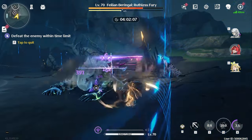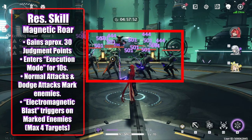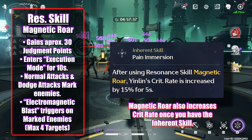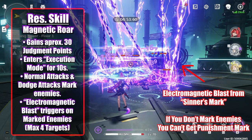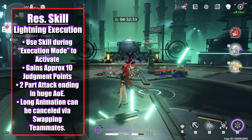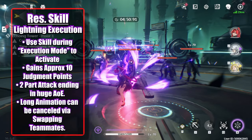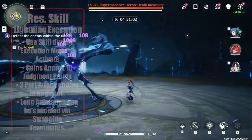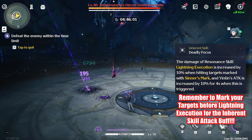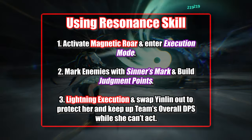Let's break down the rest of her kit, along with its average use cases. Yin Lin's resonance skills are her bread and butter — they're what get her offense going. Magnetic Roar deals electro damage in a small radius before putting Yin Lin into Execution Mode for 10 seconds. Execution Mode makes Yin Lin's normal attacks apply Sinner's Mark. Since Sinner's Mark is what we're converting to Punishment Mark via Chameleon Cipher, it's important to land at least one normal on your primary targets during this Execution Mode window. Activating the resonance skill again during Execution Mode activates Lightning Execution, which ends Execution Mode early and has Yin Lin kick a puppet at her enemy, which after a duration erupts into a huge AOE attack. Just like with Chameleon Cipher, Yin Lin is a sitting duck during this move, so it's best to swap her out. To recap: Magnetic Roar, land one or more normal attacks on the target, end your combo with Lightning Execution, and swap Yin Lin out. This is the core rotation.